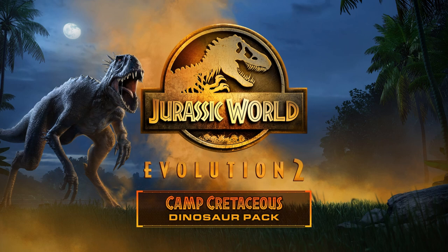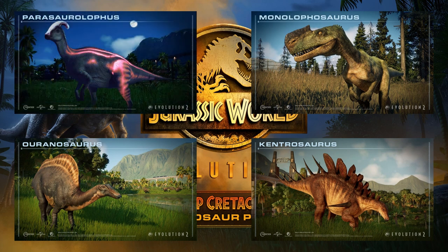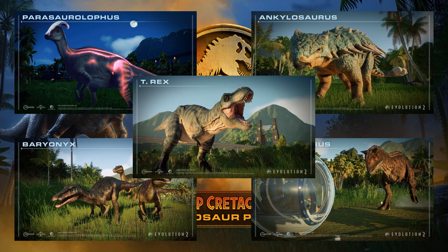The Camp Cretaceous Dinosaur Pack includes two new species in the Scorpius Rex and Monolophosaurus, and the first two Varying Dinosaurs in Aerotitan and Kentrosaurus with a specific skin for Pierce. There's also a myriad of skins for iconic dinosaurs from the series — creatures like the Parasaurolophus Lux, Bumpy the Ankylosaurus, the Baryonyx trio of Grim, Chaos and Limbo, Toro the Carnotaurus, and Big Easy the Tyrannosaurus Rex.